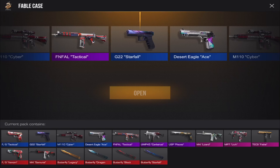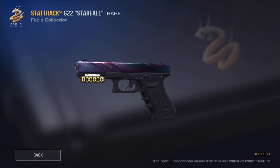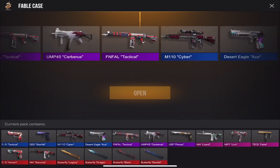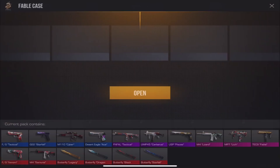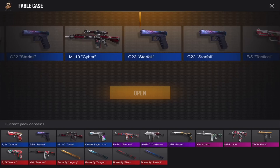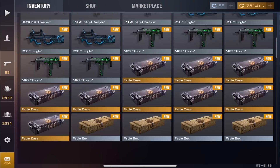Have I ever opened a knife in this game? I don't think so. Oh, we got a stat-track weapon — the first one! That's probably worth a decent bit. Let's open another one — these are so addicting. Getting Pisces again. One more case: come on, I want a knife. Two knives just passed on the screen — come on! Just got another blue.